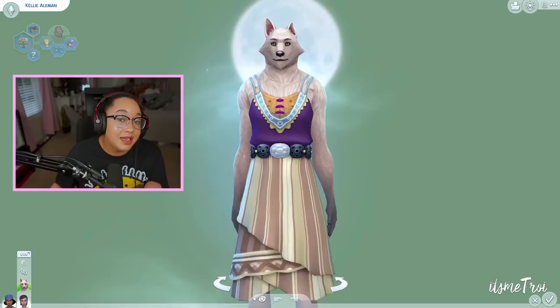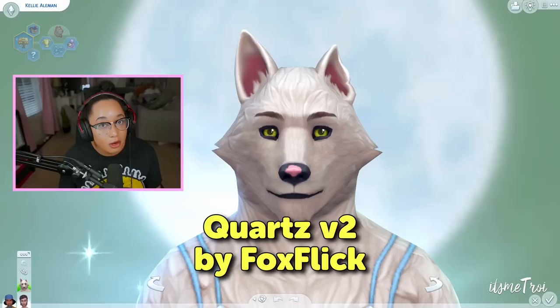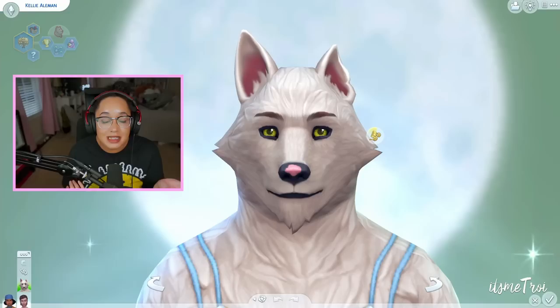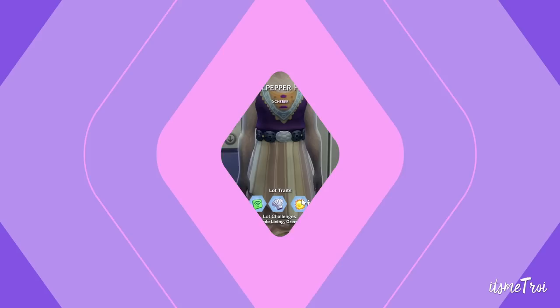Back in CAS — this next quick mod makes the irises a bit bigger on your werewolves so they look more wolfy. They are default replacements, just like the feet mod, but just for the eyes. Once installed, your werewolf eyes will be a little more detailed and more wolfish. It's free to download — anything to make wolves look more like wolves is a great cosmetic addition.